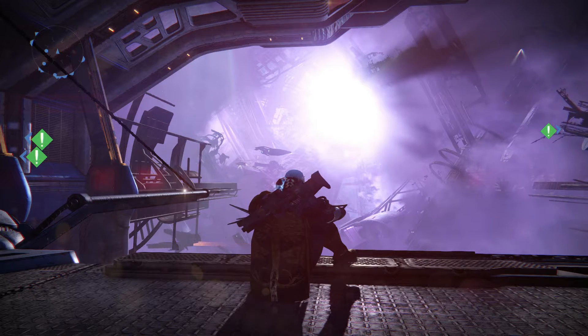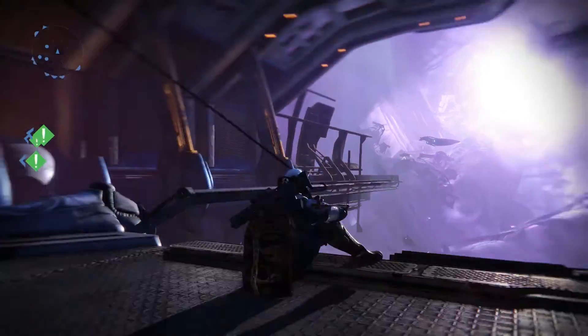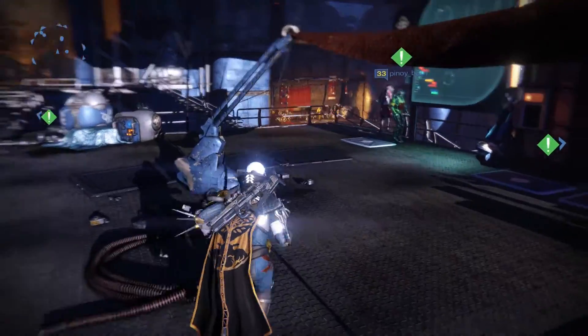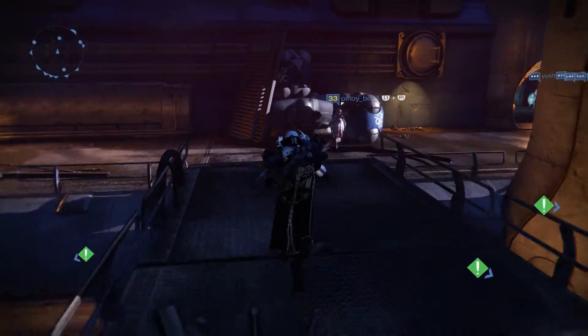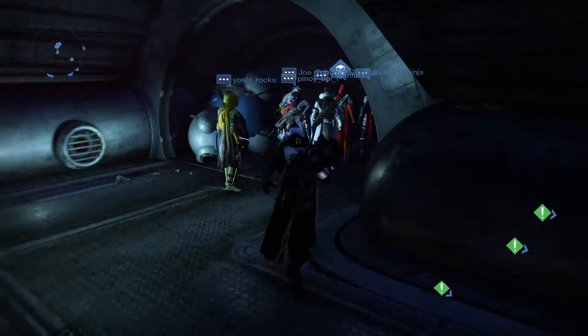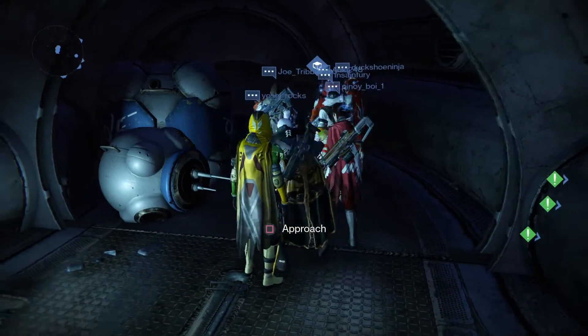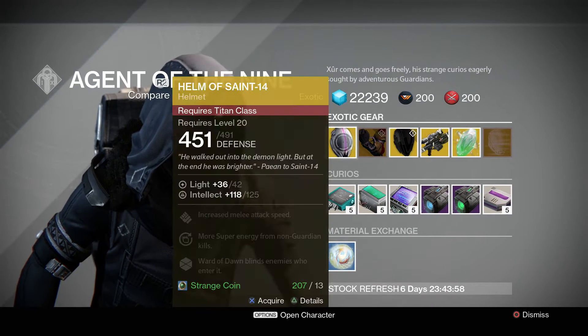What's going on, my fellow guardians? Thanks for joining me, this is Haplo. Today Xur is located over here in the Vestian Outpost, so let's make our way over there and see what he's got. All right, excuse me, excuse me — hey, what's up sir.